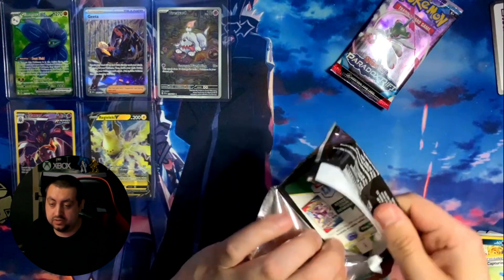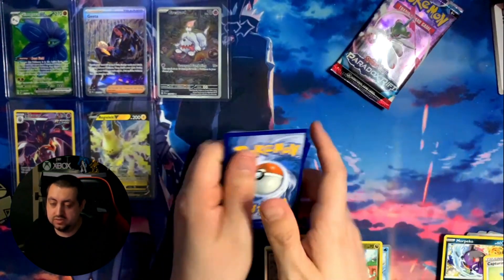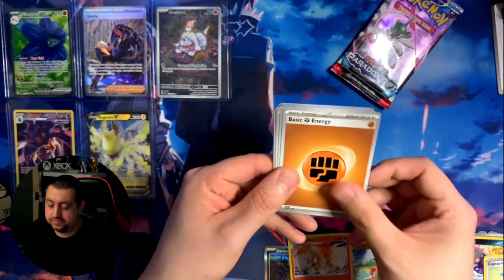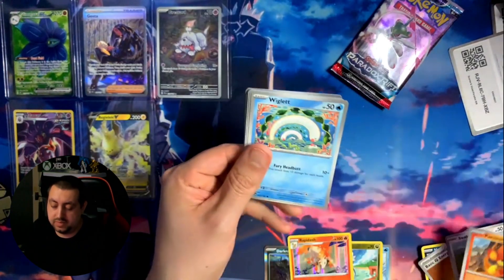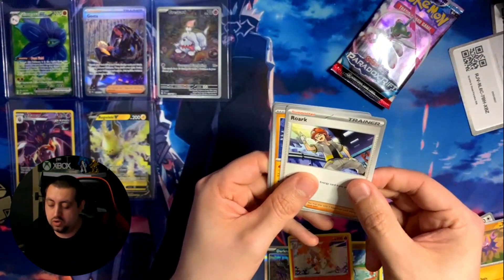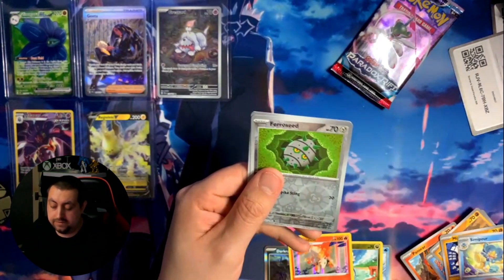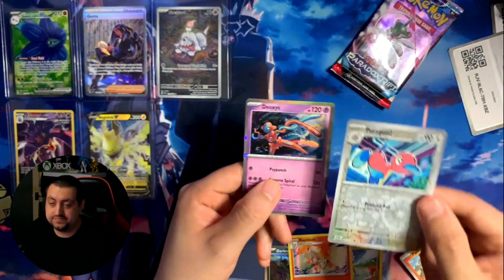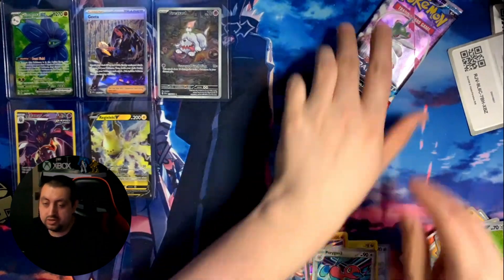Two more codes for you, two more chances of great pulls for me. From the next Paradox Rift: code, energy, Wobbuffet, Pansear, Wriggle, Gliscor, a rock, Minior, Simploom, Ferroseed, Porygon 2, and the Deoxys. That's the second Porygon 2 we've got.